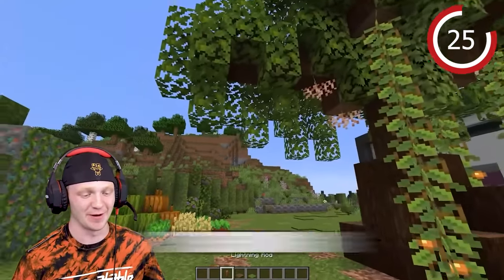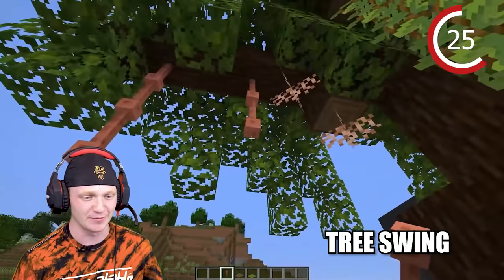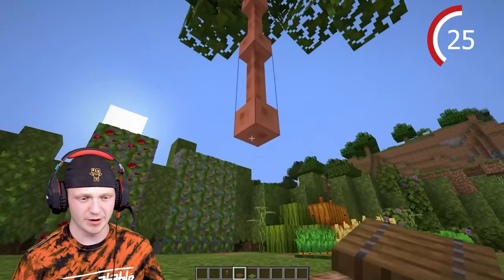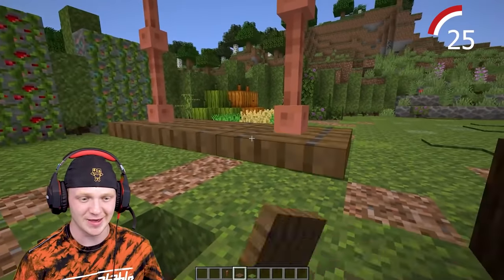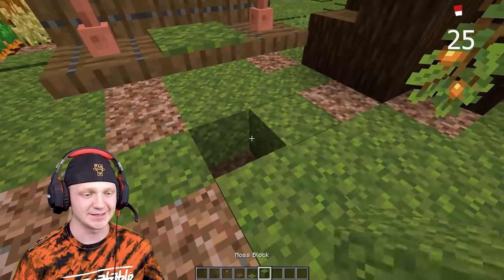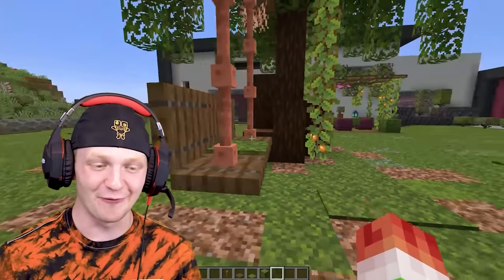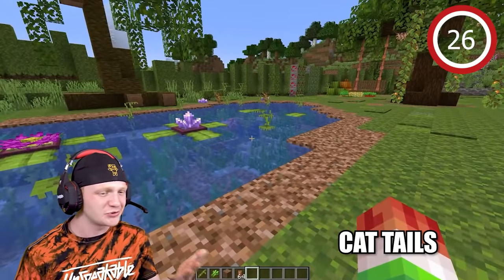This next one is honestly one of my favorites. Grab some lightning rods and extend them down from this tree — we're going to make a floating little swing set. Place a couple lightning rods, then throw down a trapdoor here and continue that trapdoor across, then add some more on the back side in the middle for a seat. Patch the grass and look at that — a floating little seat.